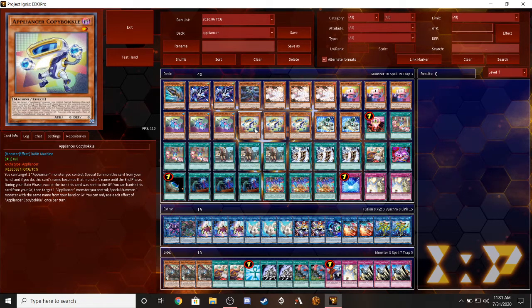If there is an Appliance monster you control, you can special summon this card from your hand, and if you do, this card becomes the name of that monster for the rest of the turn. During your main phase, except the turn this card was sent to the graveyard, you can banish this card then target one Appliance monster you control and special summon one Appliance monster with the same name from hand or graveyard to the field. Which is pretty good.